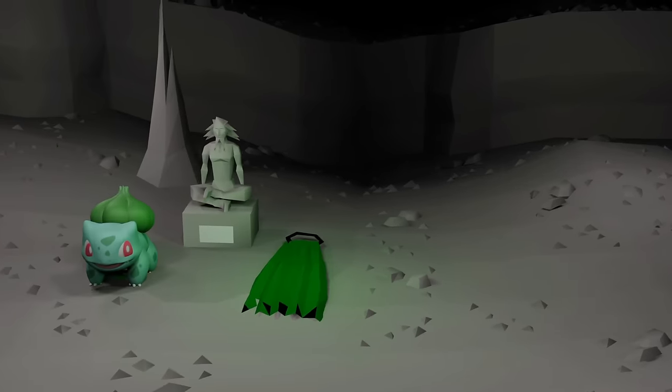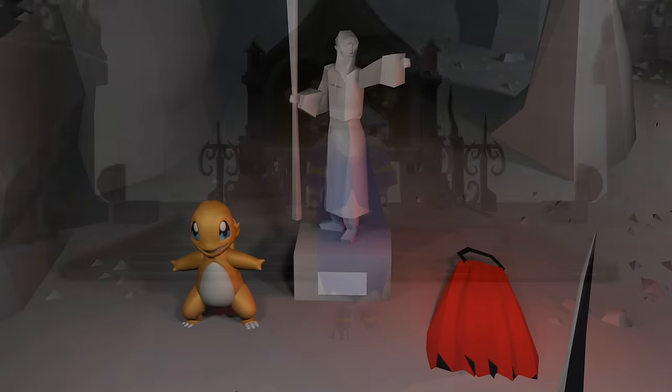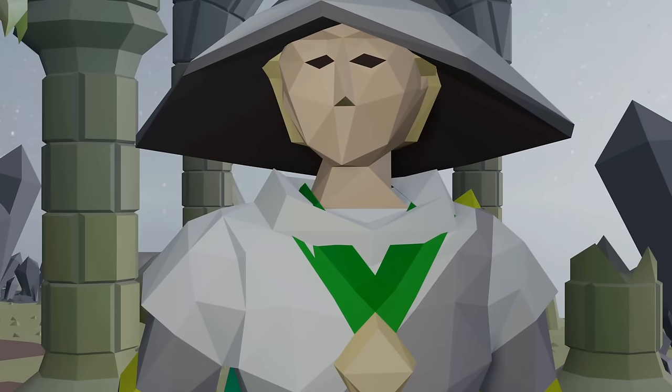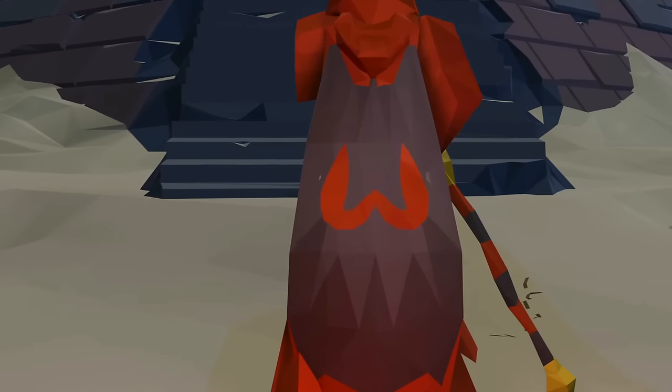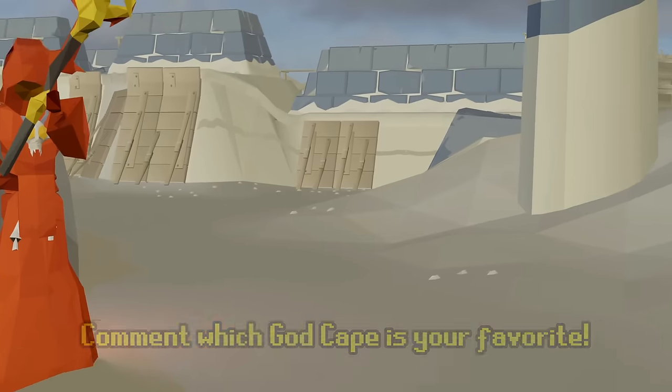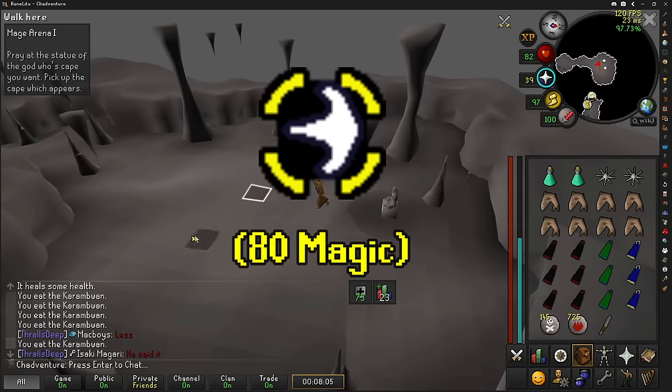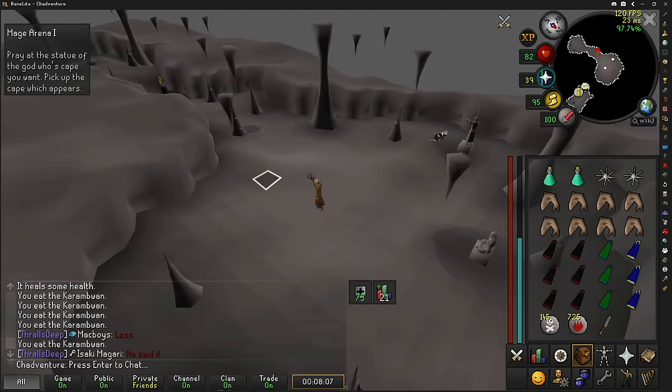Similarly to choosing a first Pokemon, I'm conflicted on which God Cape to choose. The Zamorak Cape looks great with Ancestral Robes, the Guthix Cape looks incredible with the Twisted Kit version, and the Saradomin Cape looks insane with the Tumeken's Shadow — so there's really no easy choice. Comment which one's your favorite; maybe I'll run a poll. I'll be doing Mage Arena 2 after I unlock the charge spell, so there's still a little bit of time to decide.